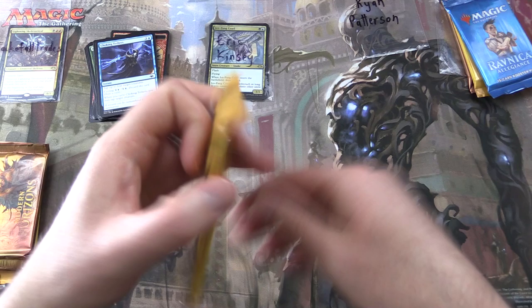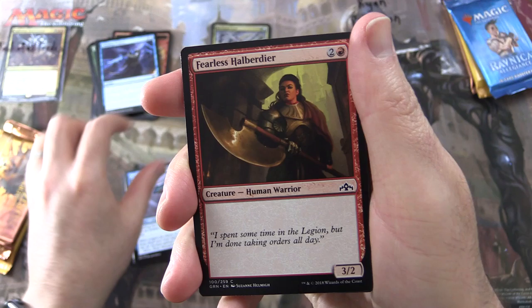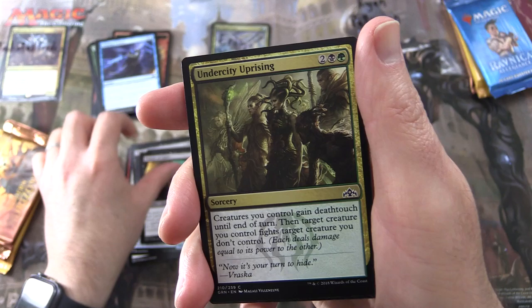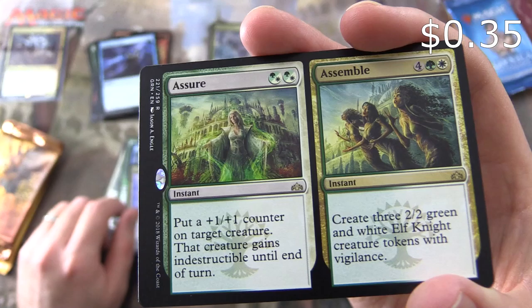Moving right along, we have Ryan Patterson. Let's get stuck into a pack of Guilds of Ravnica. Hopefully we can get some Shocklands today. We start off with 10th District Guard, Leapfrog, Fearless Halberdier, Sworn Companions, Wild Ceratok, Child of Night, Wary Okapi, Dowser of Lights, Undercity Uprising, Parhelion Patrol. Uncommons: Crawl Harpooner, Chemister's Insight, Wee Dragonauts. And the rare is a split card — Assure and Assemble.